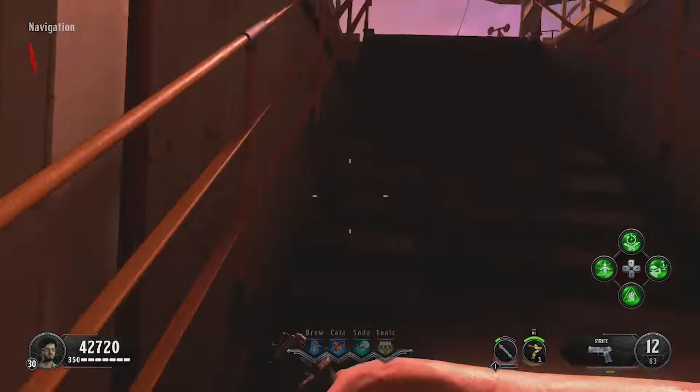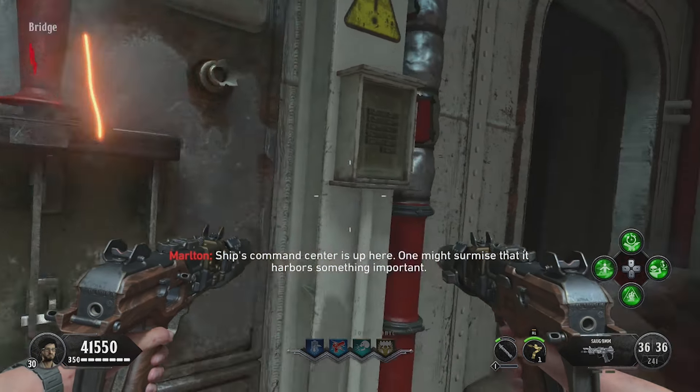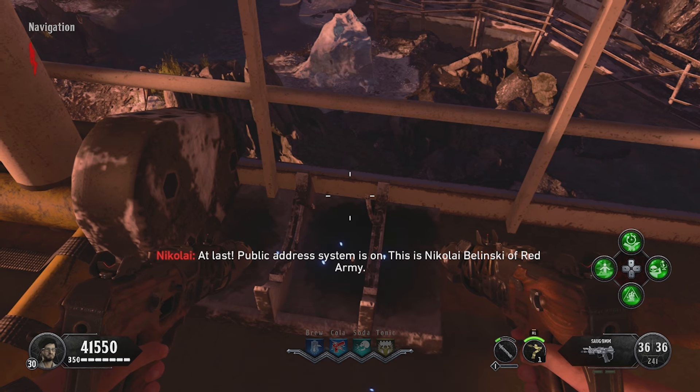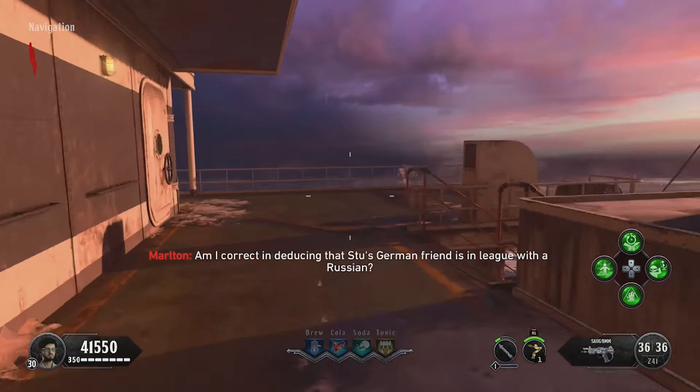So once you get the power on, you might as well start doing the steps for the golden Pack-a-Punch. Drop down right here and you can pick up this gear box on the ground. That's a step for the golden Pack-a-Punch, not the normal Pack-a-Punch.